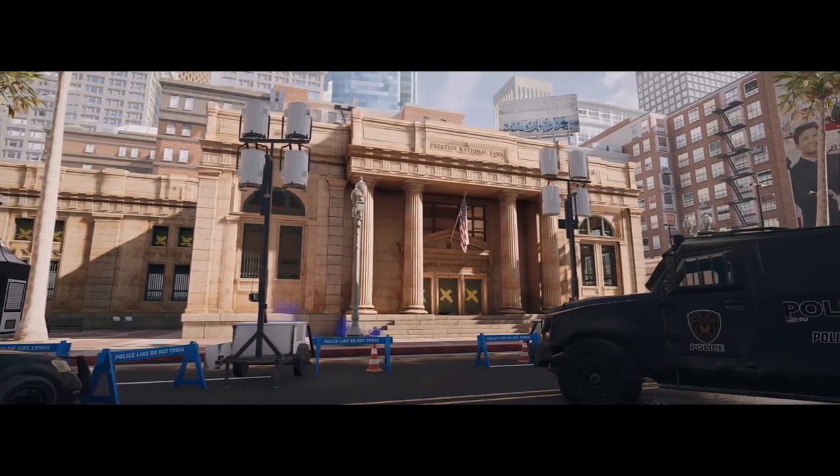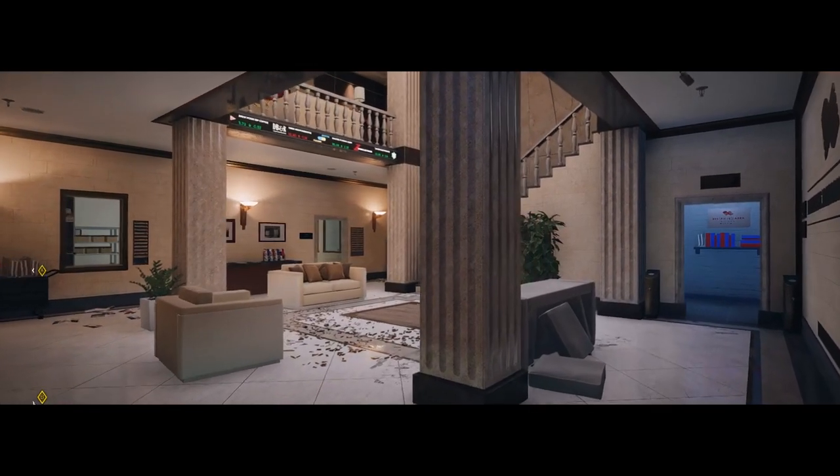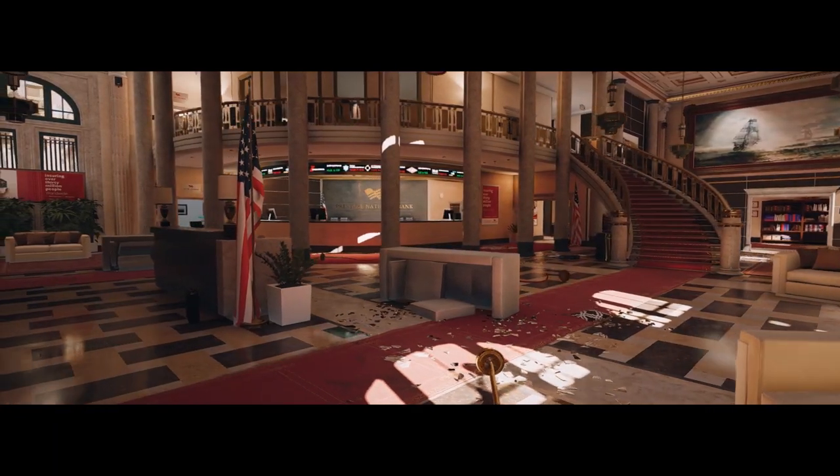How's it going guys, I'm Dionysius and welcome to another episode of Siege Strats, a series where I am giving beginner strategies on how to attack in Rainbow Six Siege. After the first two videos of Clubhouse we're now going to be approaching a new map: Bank.